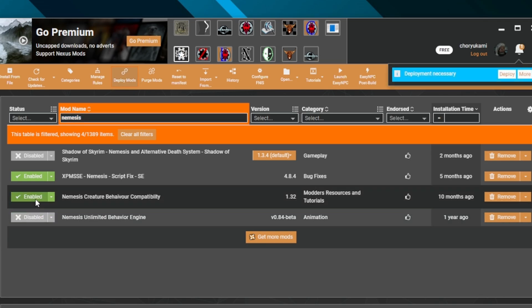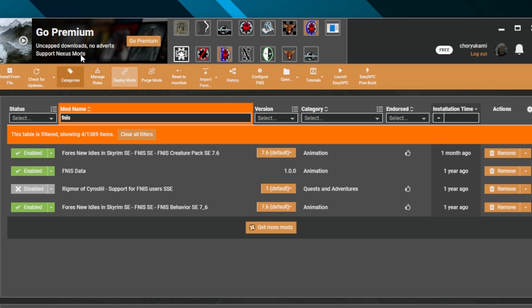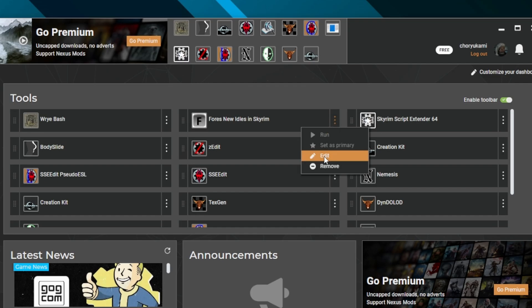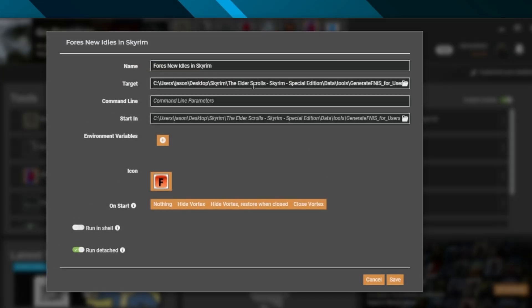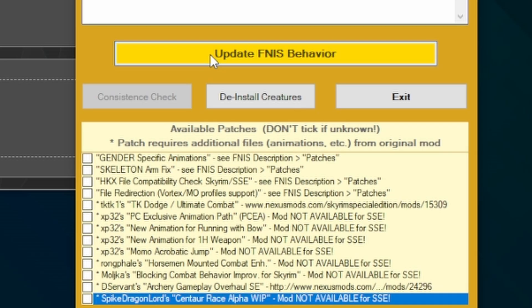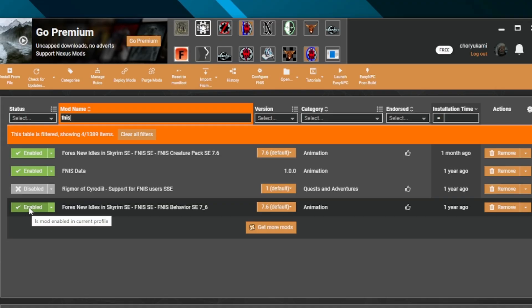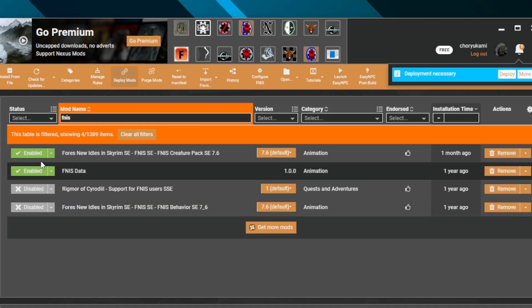Nemesis is disabled. Activate FNIS and any mods that you want to be associated with FNIS. If you're on Vortex, you might have to redeploy here. And on either one, you might have to reassociate FNIS's actual location so that it shows up in your mod manager as a tool. Open FNIS via your mod manager and run FNIS. I've heard that for this to work, FNIS needs to have no errors, but I don't usually get errors anyway. Close FNIS, go back to your mod manager. Deactivate FNIS behavior.